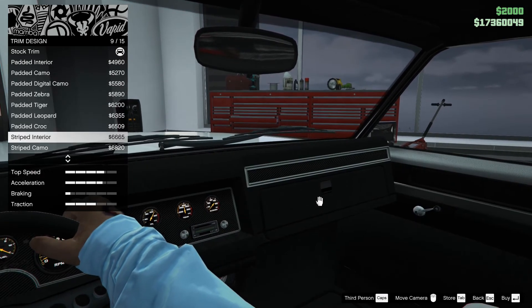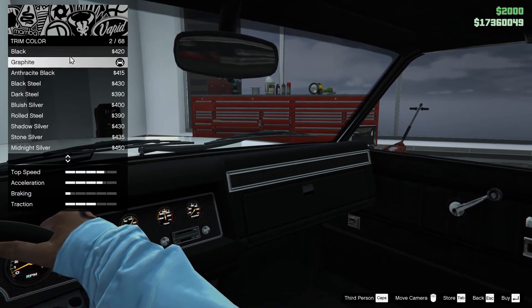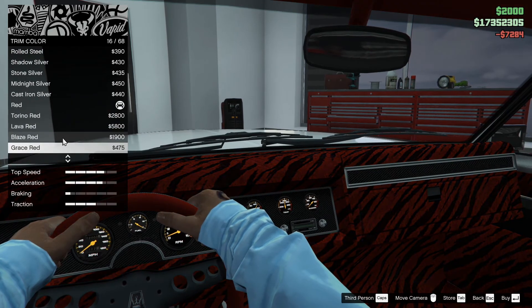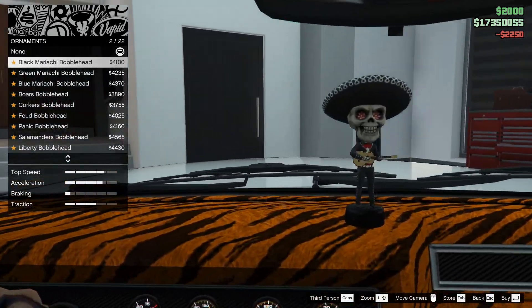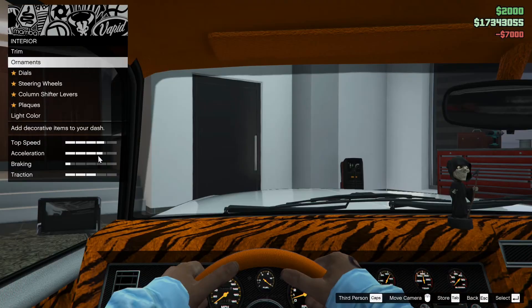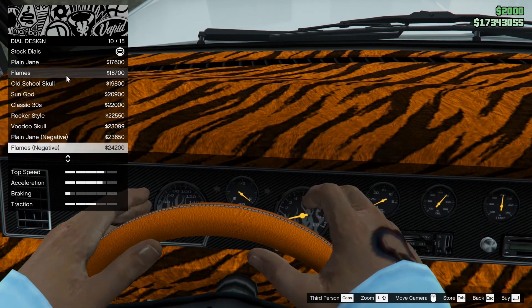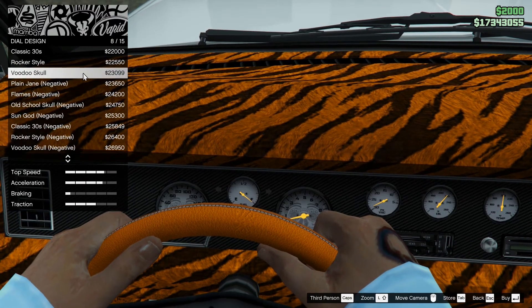Oh man, there's a lot you can do. We're going to change the color first. Let's go with the red for right now, just to be able to see. We're going to go with the tiger stripes — I like that. We're going to change it to orange. Oh yeah, there we go, that's more like it. The bobblehead — let's go. Look at that. Dream Reaper. Dials — the voodoo skull. I kind of like that, we're going to go with that one.